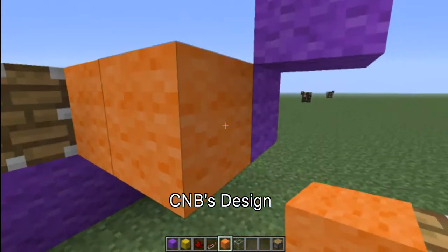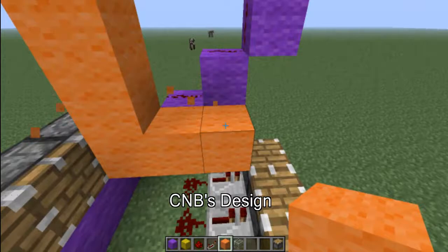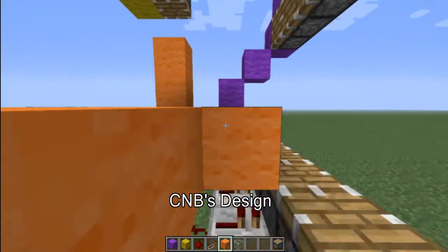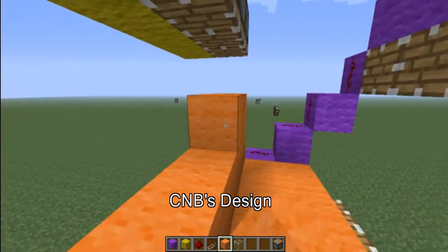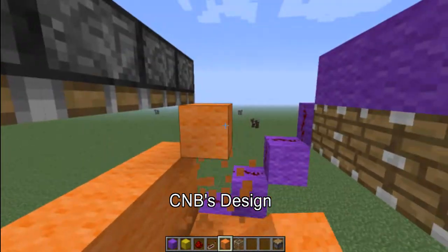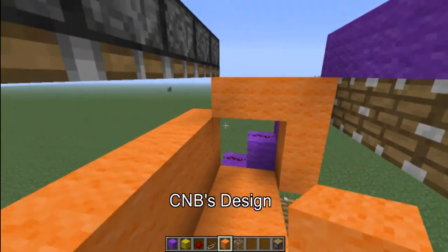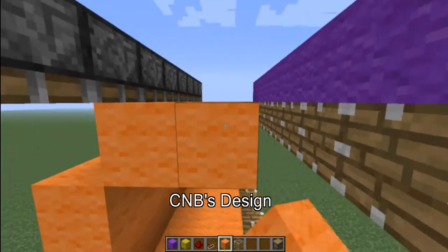Now what you want to do is come over three like this, then up three, and then bring it all the way down — except for this last one right here, leave this last one. So keep bringing them down like so. For the other side you have to mimic it. The reason I'm leaving these two cut out right here is because if you had those two filled in it would just get jammed and go nowhere. So you have to have two out for them to work.